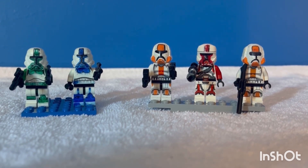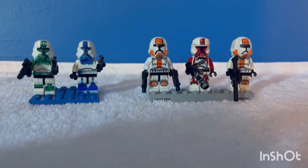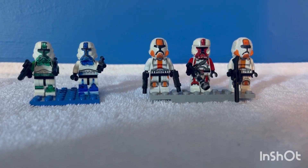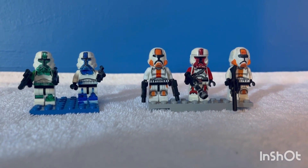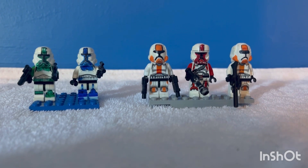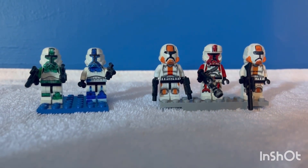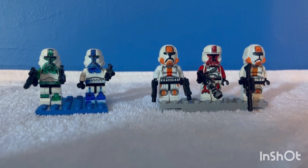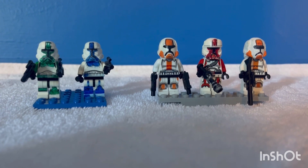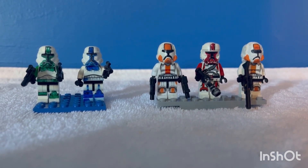That's the first tutorial — custom Old Republic troopers. Wait until you guys see the second one. These guys are known as the Havoc Squadron. This is my custom version of what they would look like in a canon version — five members of the Havoc Squadron. The colors represent their levels: green are the generals, blue are the commodores, orange are the commanders, and red are the captains.